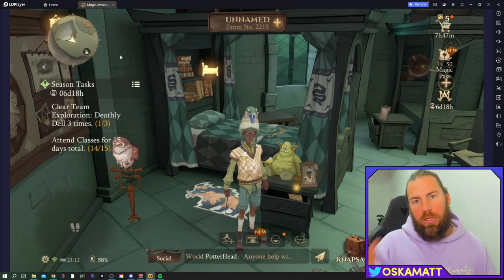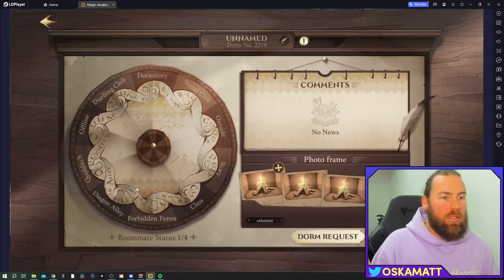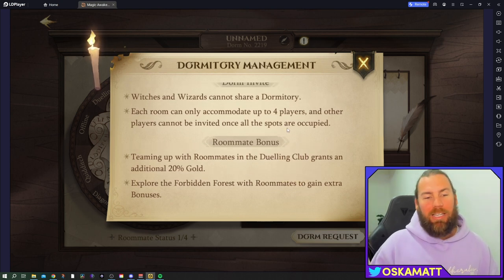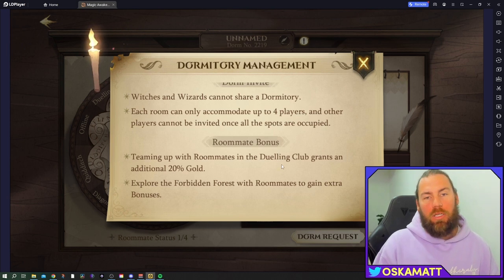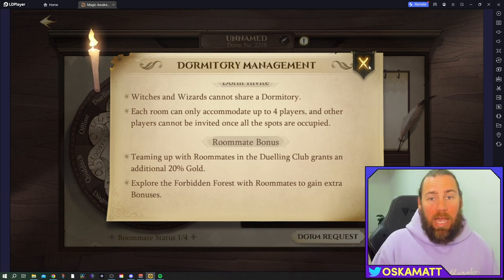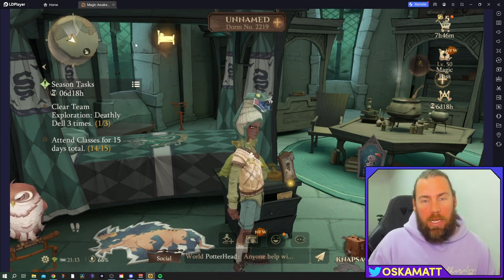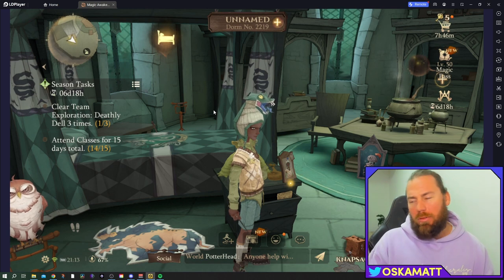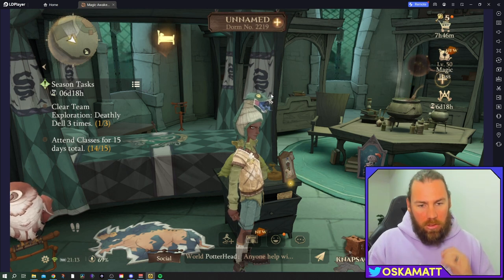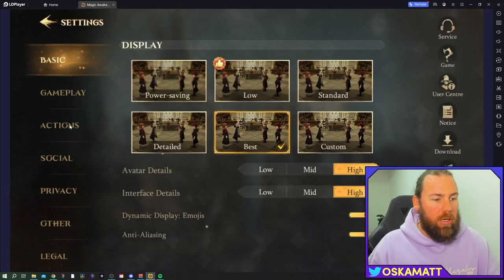In-game you spawn in your dorm - you can have up to three other people in a dormitory. It's a good idea to find people who are on at the same time because if you team up with your roommates in the dueling club you get an extra 20% gold, and doing the Forbidden Forest with roommates gives extra bonuses too. Gold is incredibly important - in the early game you think you have so much, but as you progress through the game you need it so much more.